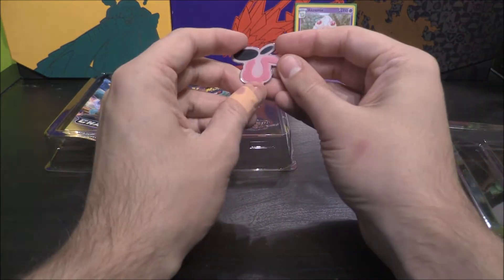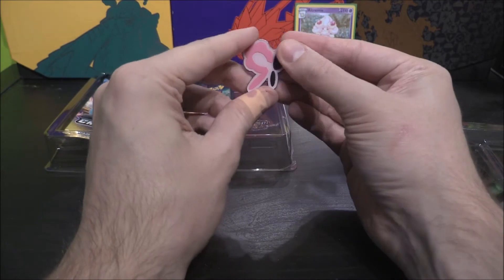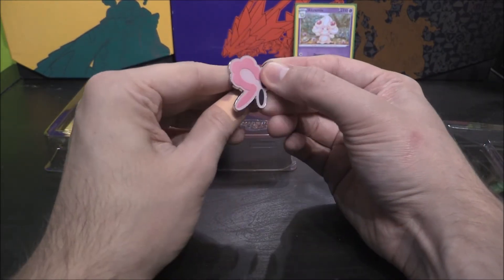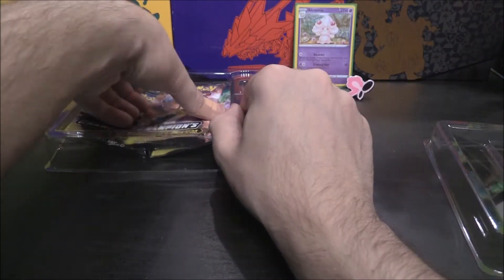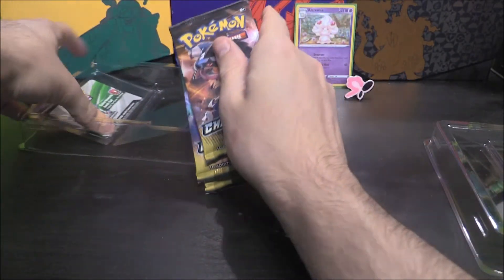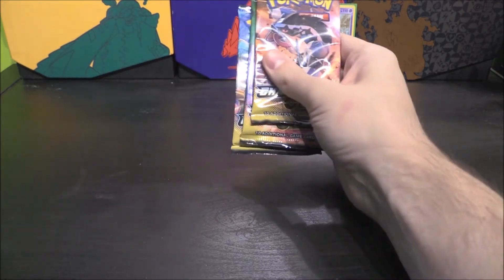We'll pop that to the back. Got this very nice pin right here. The Pokemon sign is like that, so I'm guessing it goes like this — and it looks a bit like a butterfly. Very cool. We'll pop that to the back as well. Then we'll grab out our lovely three packs, which could contain anything at all. I have been doing a little bit of mini collecting in the background, just to get the bog standard cards.